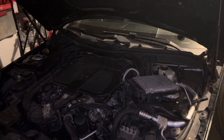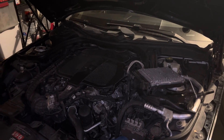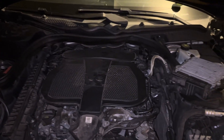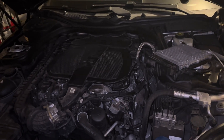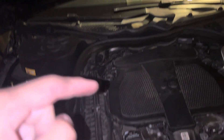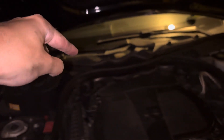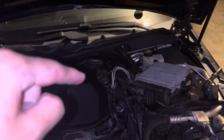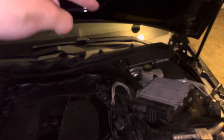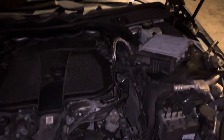We've got a 2015 Mercedes-Benz E350 with the 3.5 V6. This car had a code for ignition coil D, which is cylinder four. On this side it's one, two, three — which is A, B, C — and then four, five, six are D, E, F.